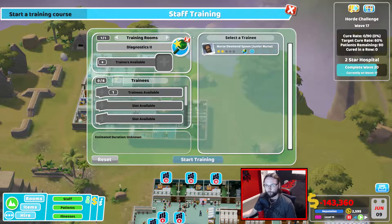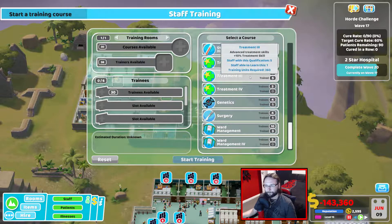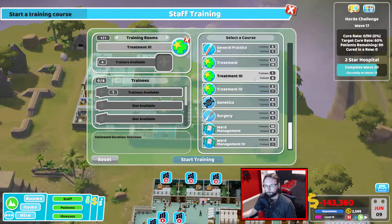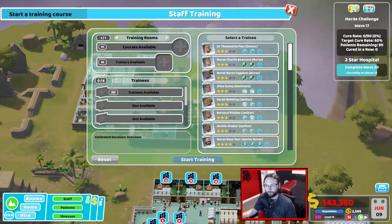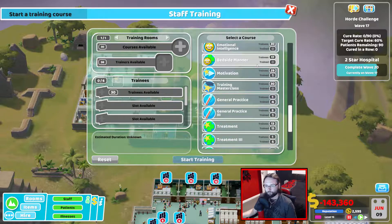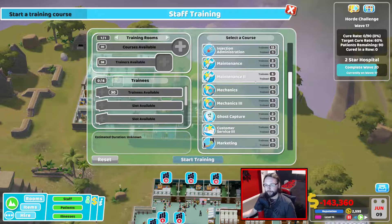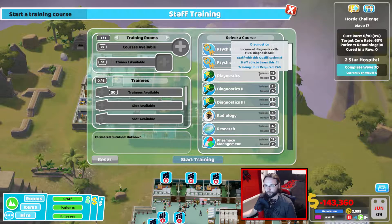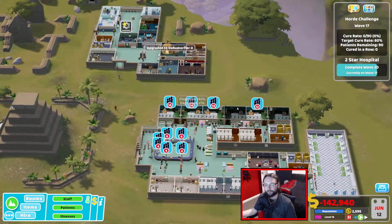Nobody should need diagnostics level 1, and I don't really want to train diagnostics at the moment. Can't do anything with ward management. We could do some treatment training, but there's only one person — don't bother. We can get GP training but it's a little bit late. I guess we're not doing much training at the minute, so we'll just leave it there. I could get the psychiatrist trained up as well, but no — we're just going to let this wave run now.